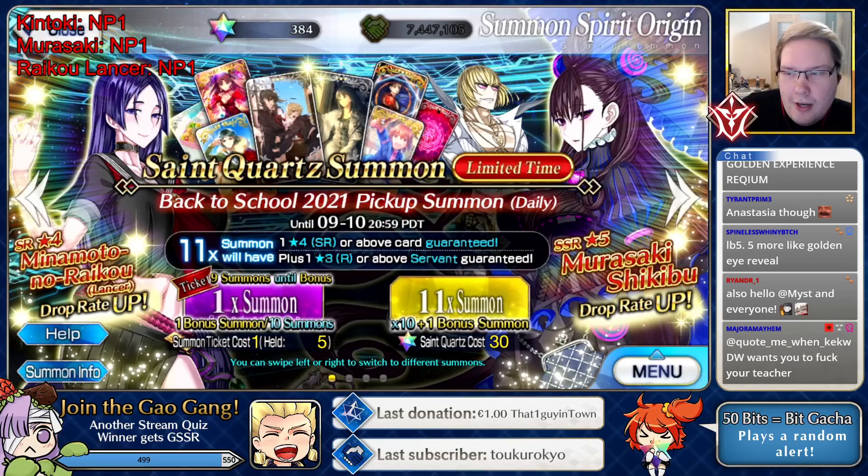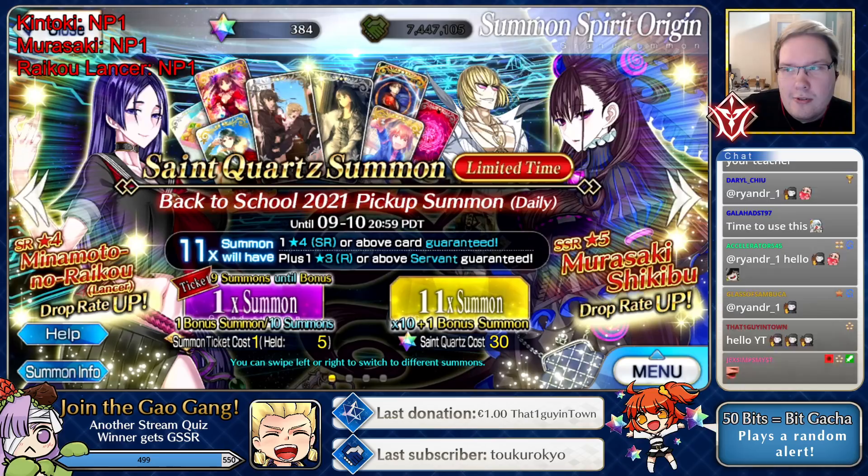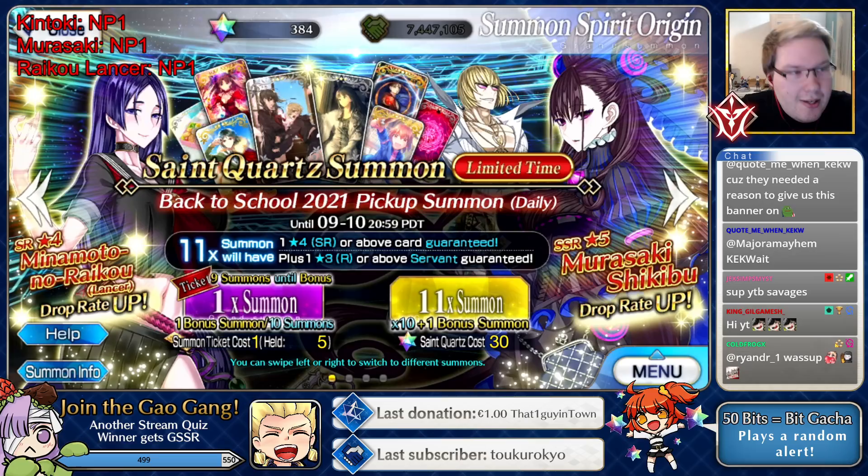All right, third gacha video highlight in a row. Back to school banner on NA - we got Murasaki Caster, Kintoki Zerker, and Raiko Lancer. As you can see from the counter in the top left, I do have them all, but more NP levels on any of them would be pretty pleasing.